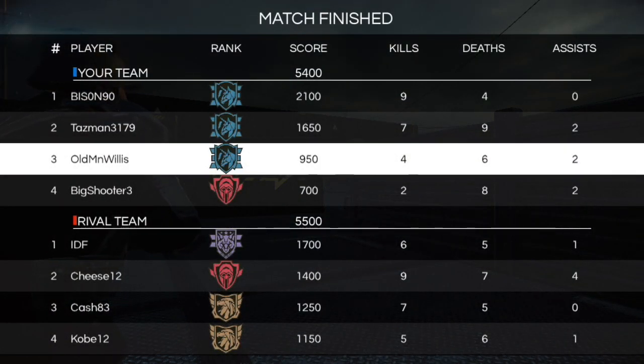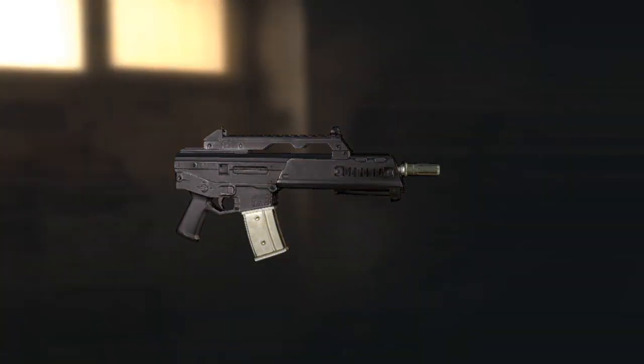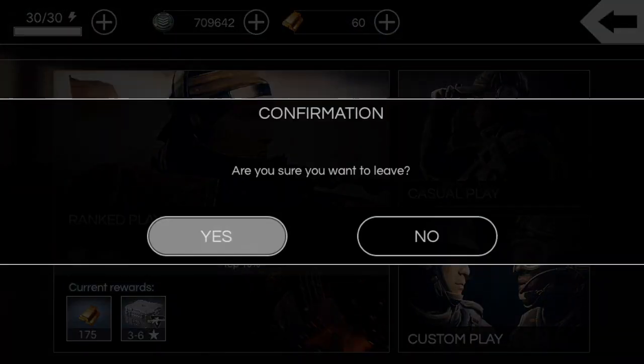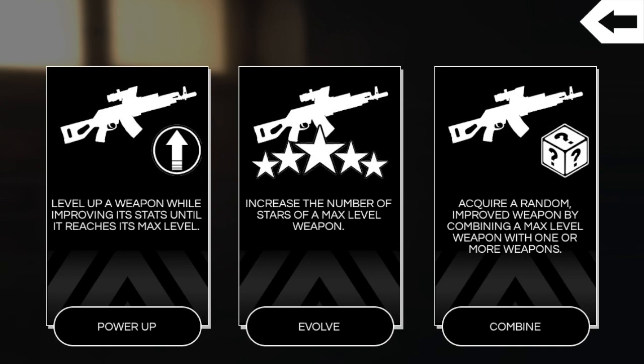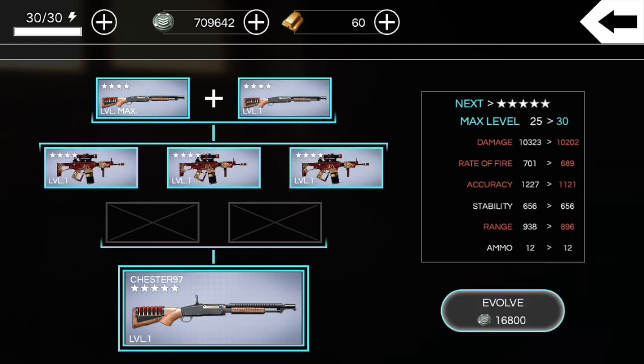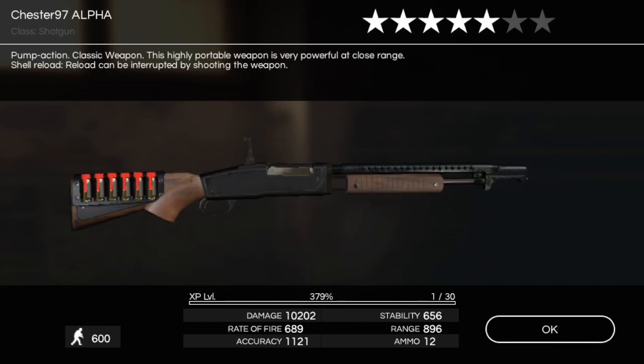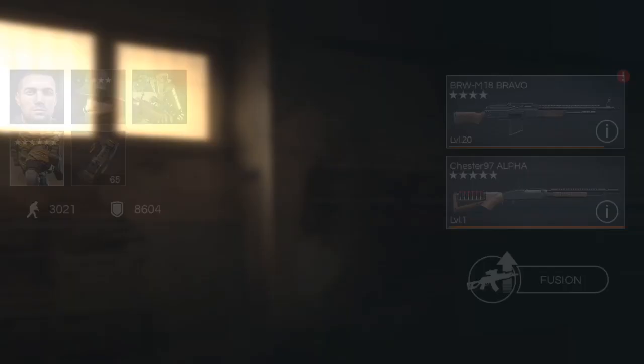Four kills, six deaths, and two assists — that's the Chester 97 Alpha at four stars maxed. We got a weapons crate AC-30, we'll see if we can evolve this and close out the review. We're not going to do much more with it — might as well make the five-star. There's the evolution screen from four-star to five-star Chester 97 Alpha — 16,800 to evolve a four-star.